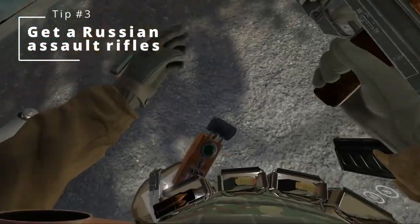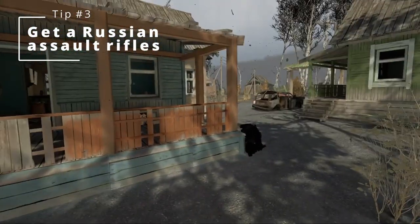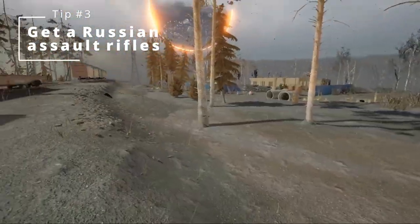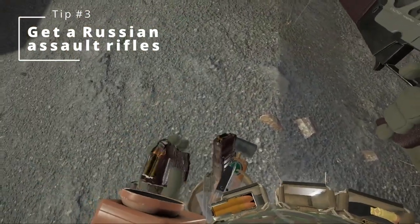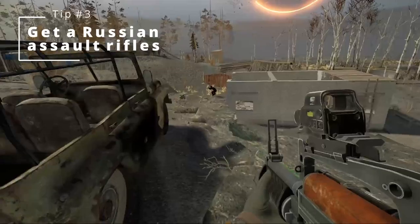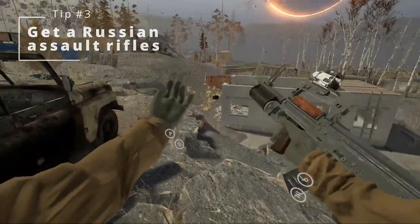These all do very similar damage so I would choose one based on the attachments you want your gun to have. If you want an integrated grenade launcher and like the bullpup style rifles, then the OC-14 Groza is great — this is the one I personally went with. The AS Val is also a popular choice as it comes with an integrated silencer instead. You can't get the alternative attachment, so pick between a suppressor or a grenade launcher. Either way, attach a regular sight and a laser, and these rifles are amazing.